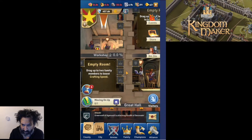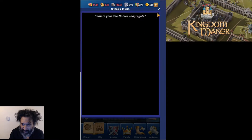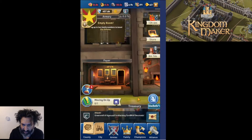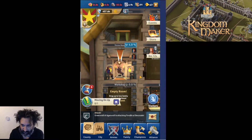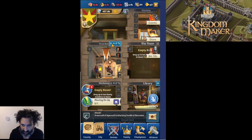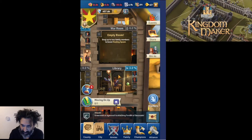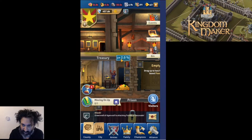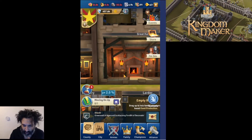We haven't looked at our keep at all, actually. Basically, your keep is a way to buff certain things. The keep is made up of a number of rooms — if you put your nobles in those rooms, they boost things. For example, two nobles in the throne room give a 4% construction speed boost, two in the library give a 3% research speed boost, and one noble gives a 2% silver production boost.